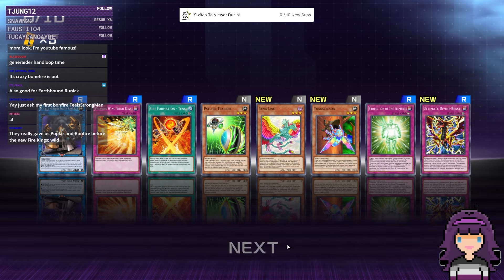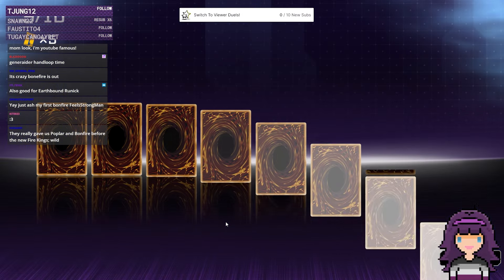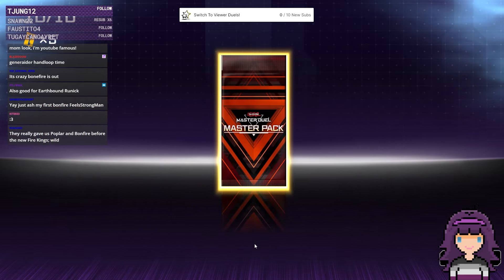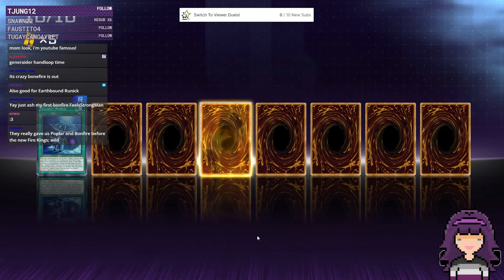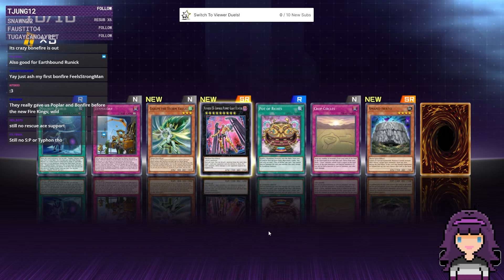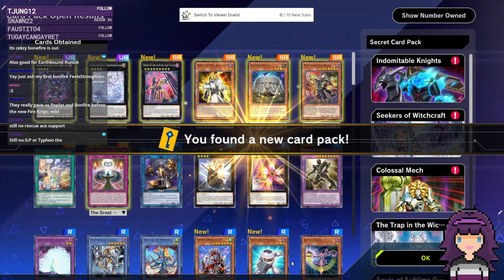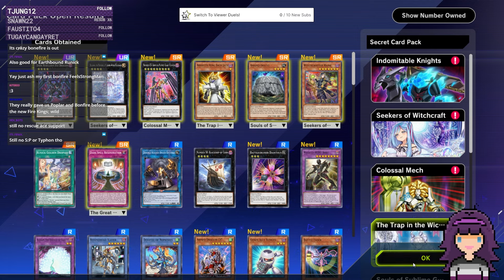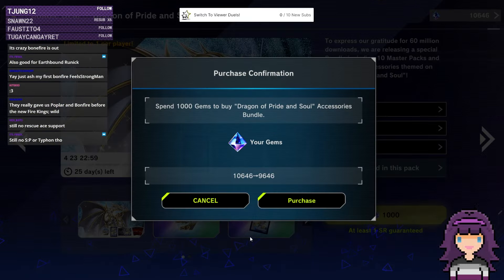Just about done with this first bundle. I'm pretty convinced — I was talking about this on Twitter earlier today — that the reason we got the new Selection Pack this early is so they can hit Snake Eye on the next Banlist. I legit think that's the reason why they gave us the pack early. It'll be interesting to see if we get another Selection Pack in April, or if this is just April's pack but early.